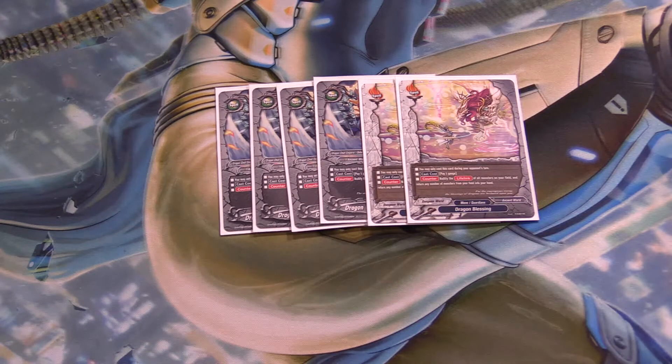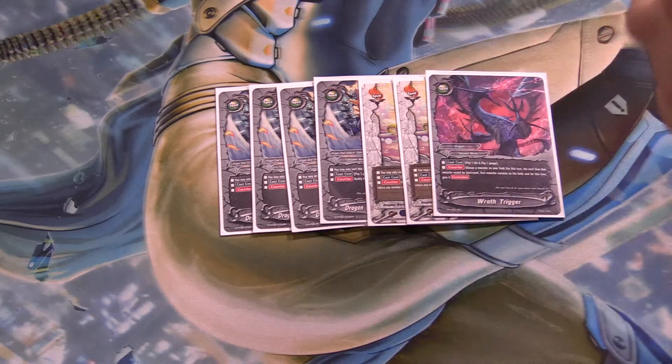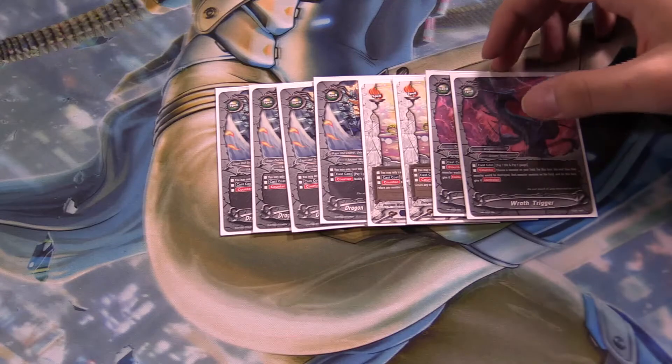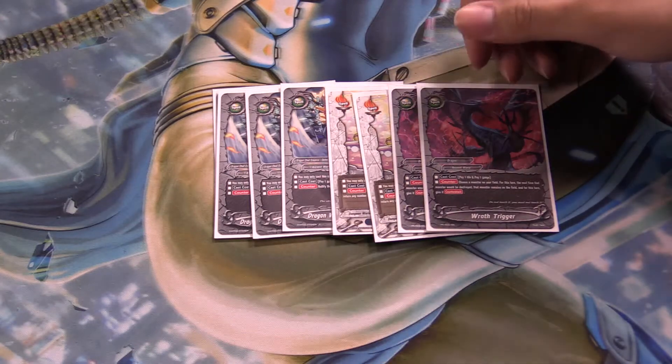I run 2 copies of Wrath Trigger — classic Wrath Trigger. Pay a gauge and a life. Counter: the monster remains on the field and gets counter-attack for the entire turn, which is nice. You saw me use it when a monster was about to get destroyed, so I kept it on the field. Boom, it works.